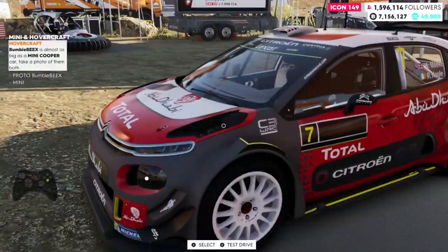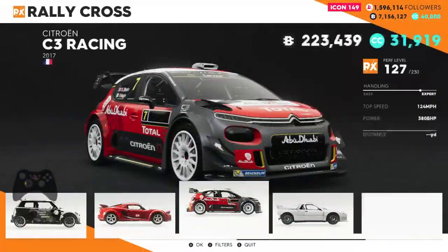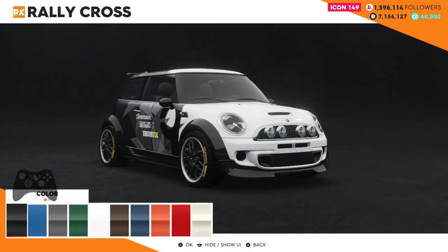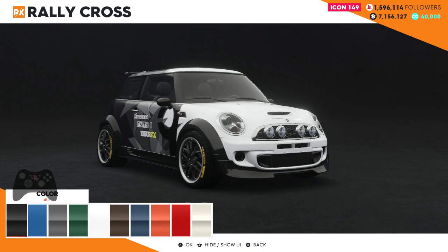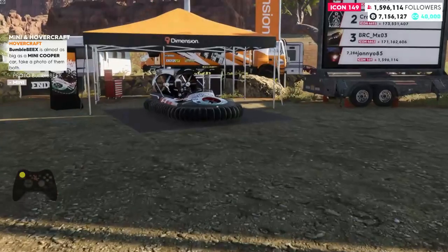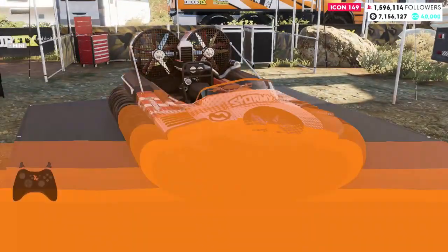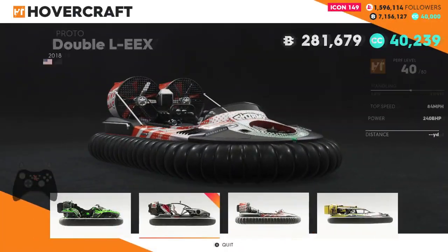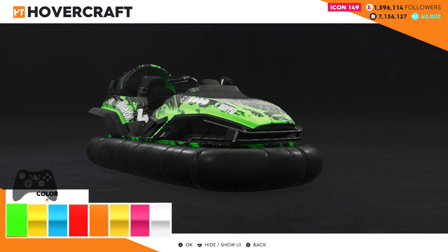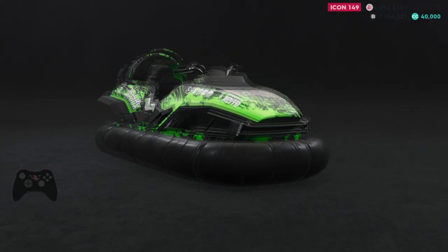Walk over here to the rally cross cars, select it, and then find your Mini. Select the Mini as you were to buy it, but then as soon as you've selected it, back out of it and the Mini will actually stay there. So then we will do the same for the Hovercraft. Go over to the Hovercraft, select it, find the Bumblebee Cross which is here. Select it and then back out, back out as we didn't want to buy it.